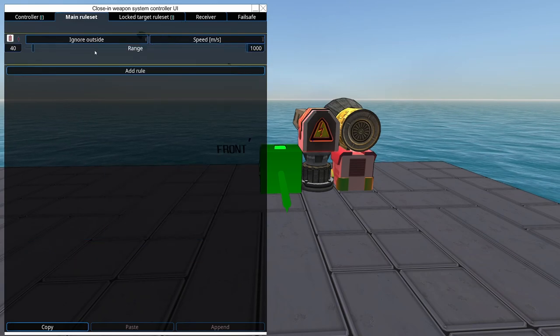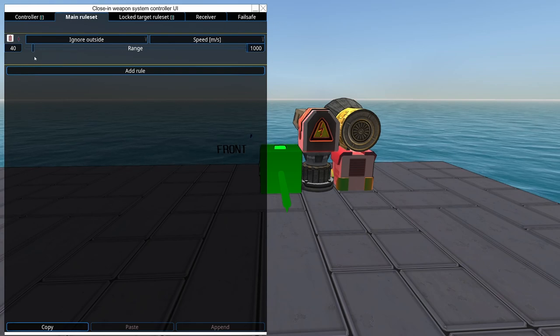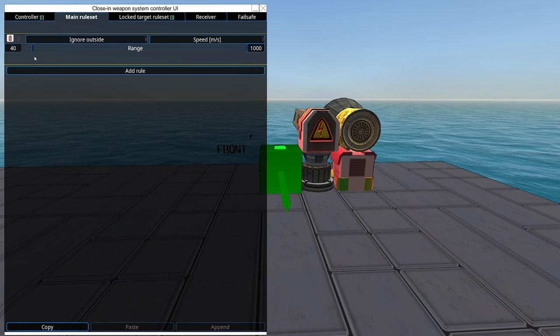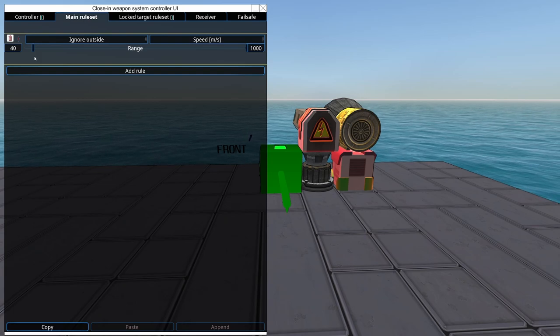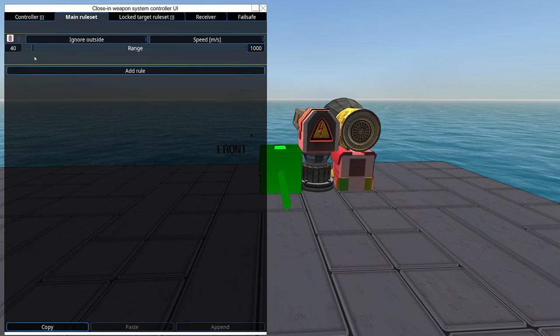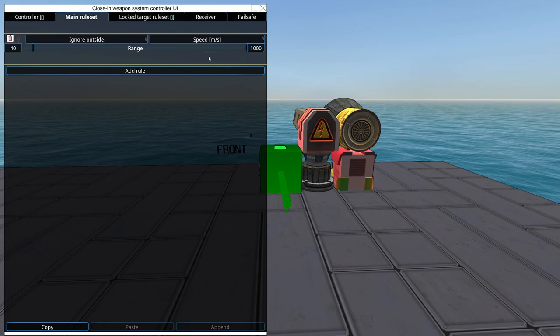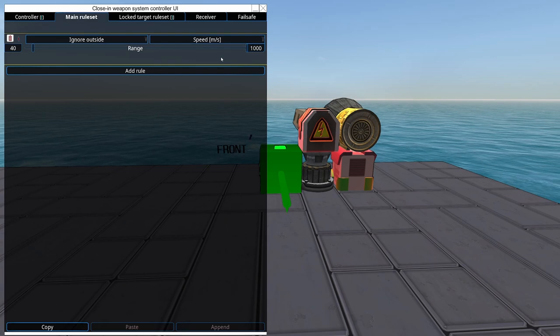Speed. I typically don't weight speed either. However, slow missiles or torpedoes will rarely hit your vehicle. Be careful applying this toward weapons that can't shoot torpedoes, since slow torpedoes are more likely to hit you than slow missiles—if a missile is slow it's usually because it's run out of fuel. This can also help avoid shooting at distraction sticks being towed by slower vehicles.